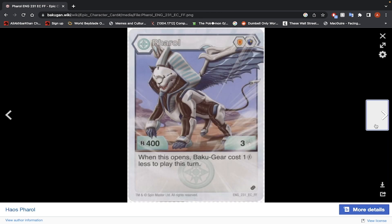Next up is Haos Feral — Shield and Magic Shield, 400 B-Power, 3 damage. When this Bakugan opens, Bakugan cost 1 energy less to play. This Bakugan is busted. You do a bunch of rerolls, your Bakugan gears cost 1 less, and they stack. You can definitely abuse this Bakugan, especially with Aquas Halkor Ultra. This Bakugan has also been banned in a lot of playgroups. So yeah, definitely use this Bakugan if you have it.